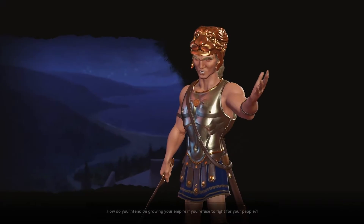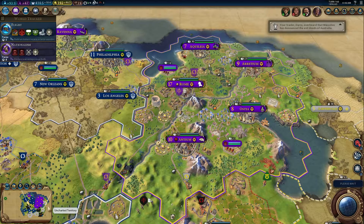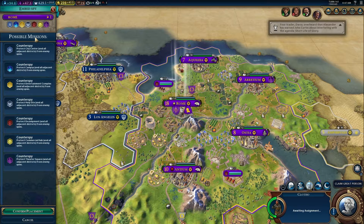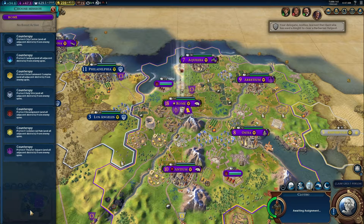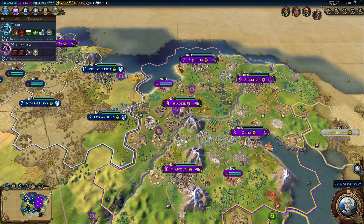I'm doing pretty well on gold per turn, I'd say. Alexander, shut up. Alright, we've got a spy, so let me show you how this works real quick before I end the video. I could either send this spy to any of my cities to do what's called counter-spying, or I could send it to another civ to learn about them, gain more diplomatic visibility, and in certain ways even sabotage them.